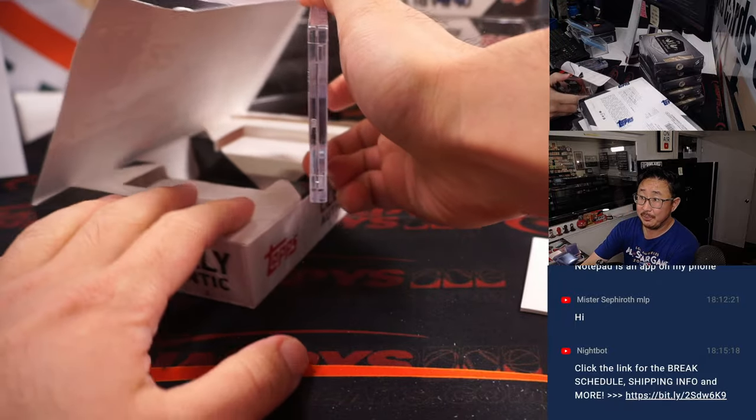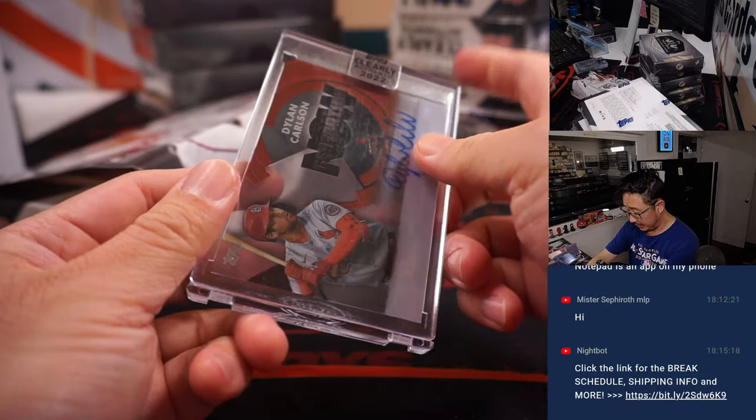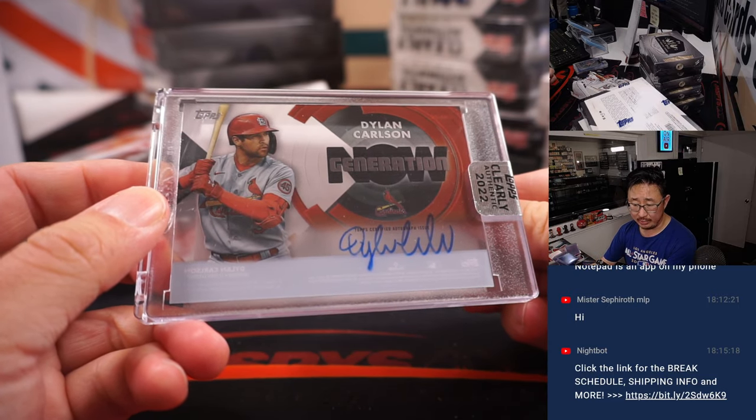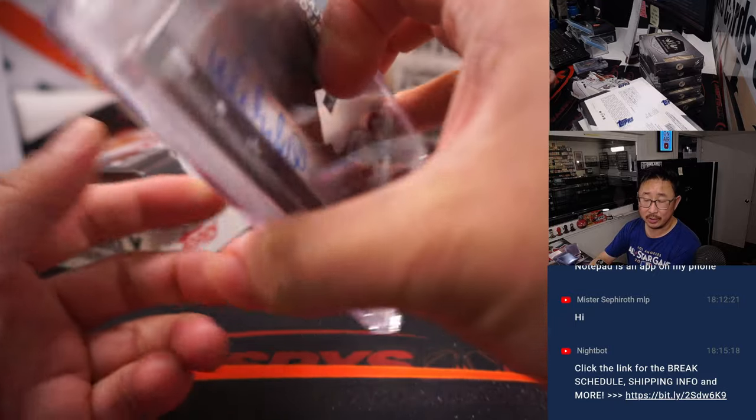Next up is Dylan Carlson, Generation Now autograph. Terry with the Cardinals.